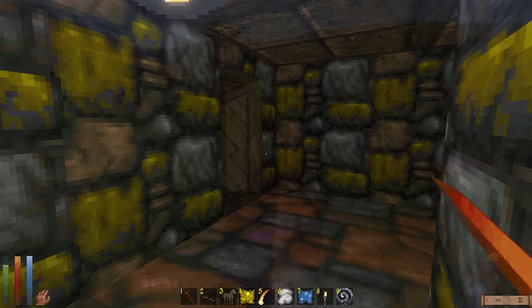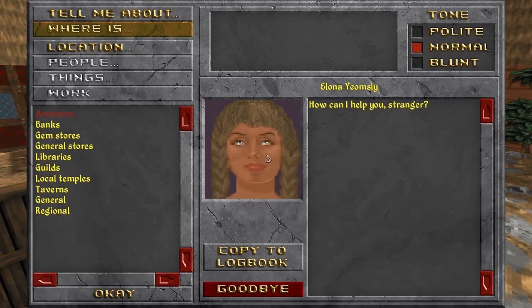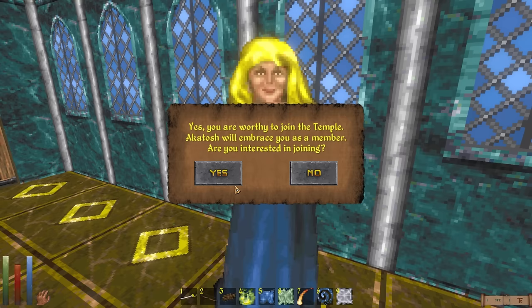Back in 1996, way before 100% of Earth's population owned a copy of Skyrim, Bethesda released the second Elder Scrolls game, Daggerfall. It sometimes gets labeled as more of a fantasy life simulator than an action RPG because of the huge amount of freedom it gives you and its extensive role-playing options.